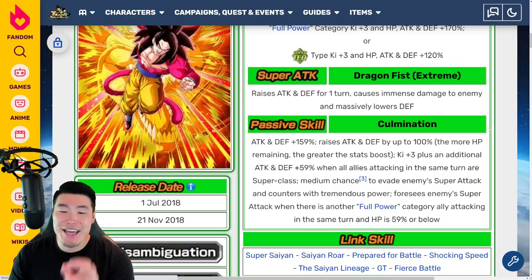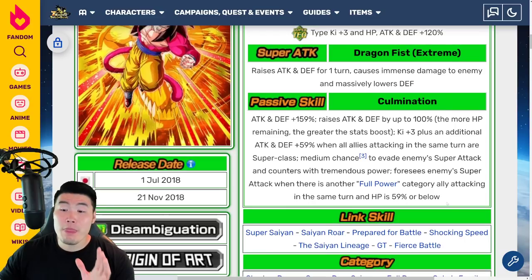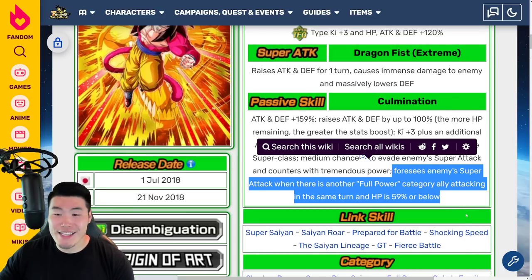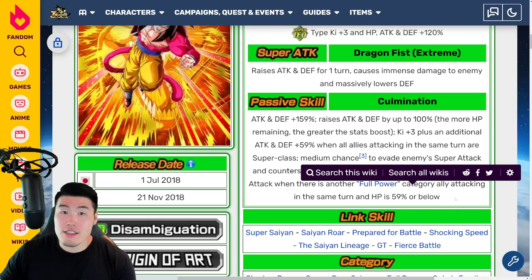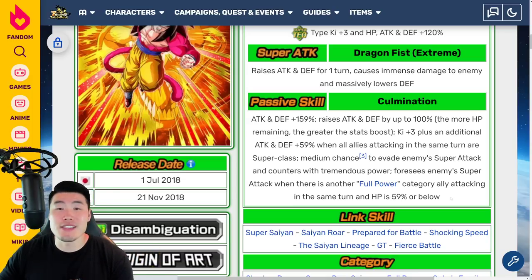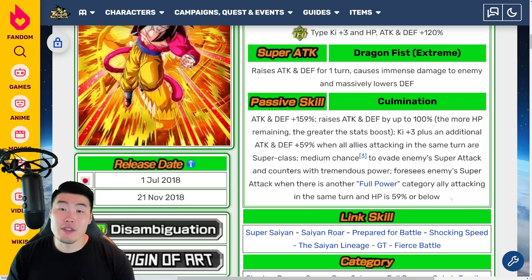He also foresees enemy super attacks when there is another Full Power category ally attacking on the same turn and HP is 59% or below. I love units that can foresee enemy super attacks — it's arguably the most useful ability in the entire game. The condition is actually not too bad: just one Full Power category ally on the same rotation and HP under 59%, which is less restrictive than units like AGL Super Vegito who also foresees enemy super attacks but requires below 40% HP. Foresee is extremely, extremely valuable.